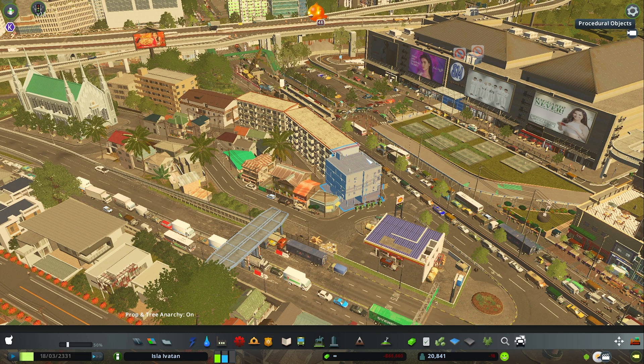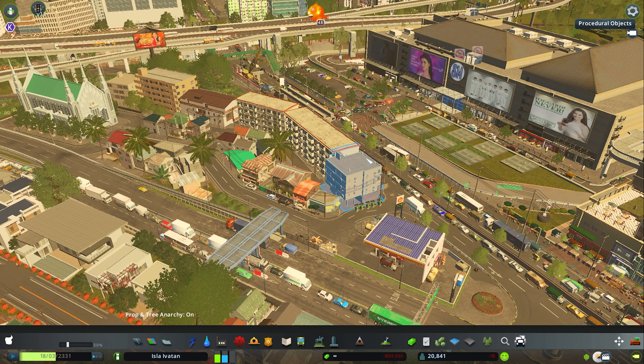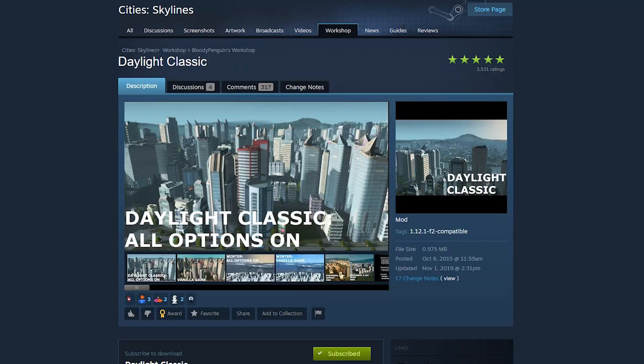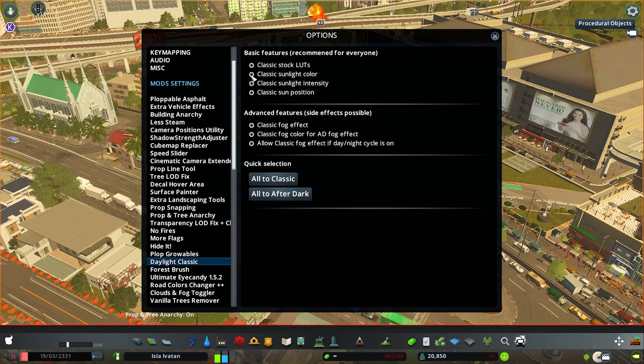Once you've loaded the game with all the graphics mods installed, this is what it's going to look like with the default settings. The post After Dark update made the sun tint look very warm and yellow. To fix that, we're gonna need the Daylight Classic mod — check these boxes and this will set your sun tint to pre-After Dark color, which is a lot more neutral.